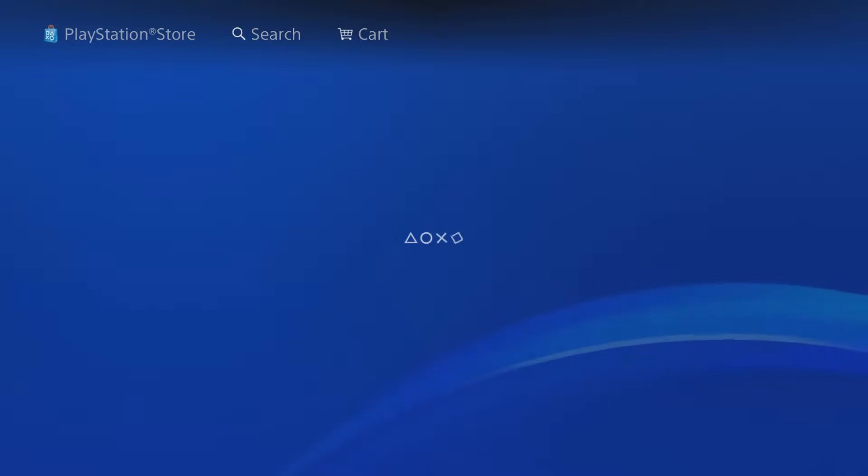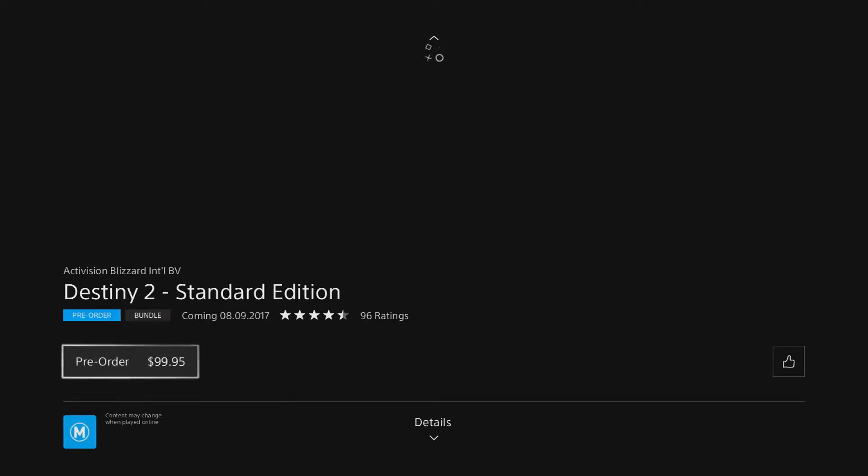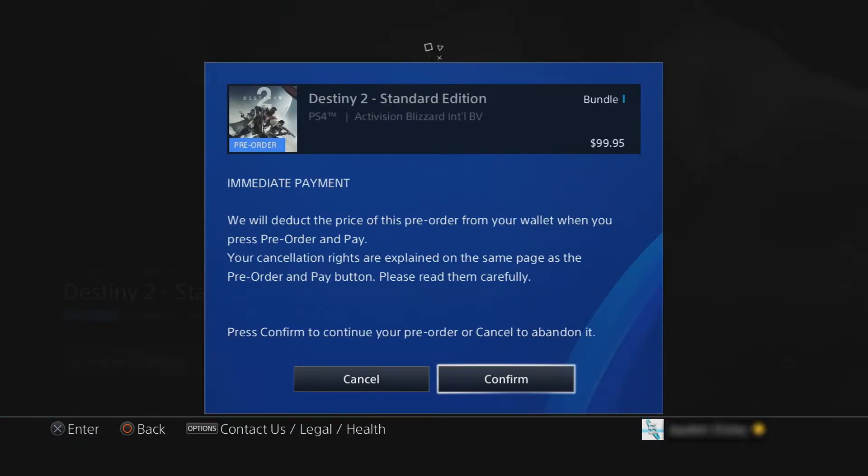The last way to pre-order is doing it online via the first-party store — say the PSN store or the Xbox Live store. If you pre-order that way you don't have to do anything; you just have to come back on the day that the beta launches, install the beta, and then jump straight in and start playing.